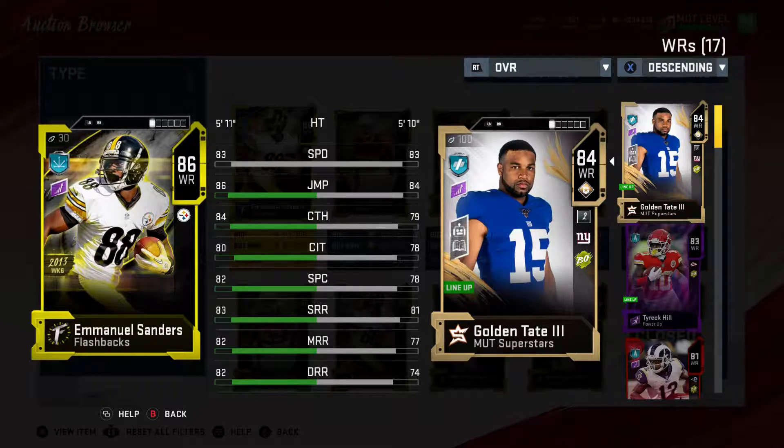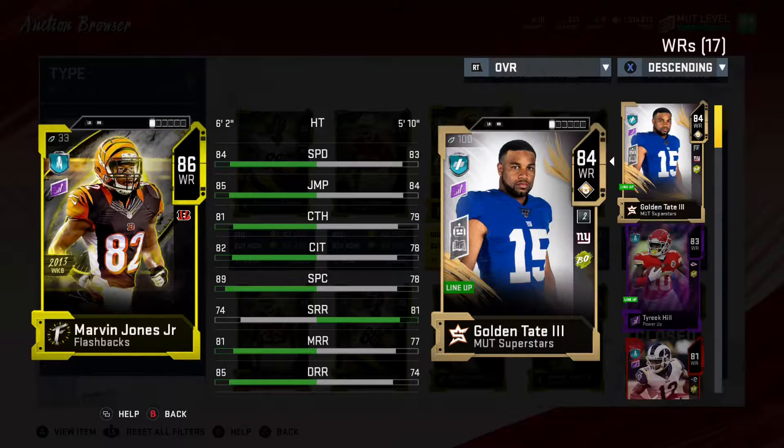Emmanuel Sanders is the next player we're going to be looking at. He has 83 speed and has a lot better route running than Golden Tate does. Golden Tate comes with those abilities, so I have been using him and testing those out — I have appreciated him, to be honest. It's fun to have that ability already in the game without paying extra for it. I probably wouldn't recommend Sanders though. His speed will be outdated very quickly, and his route running could be helpful, but being at 5'11" probably isn't going to be the best for you either.